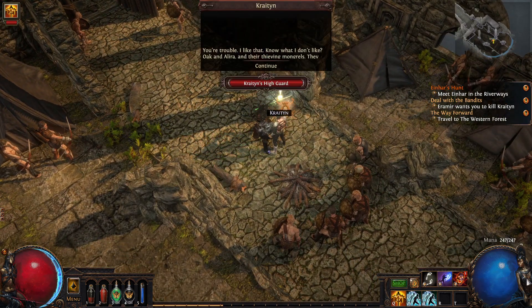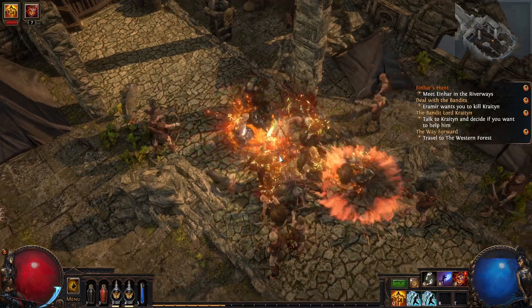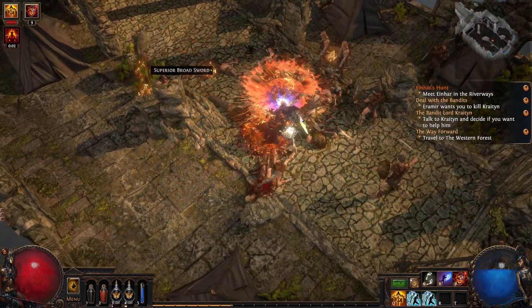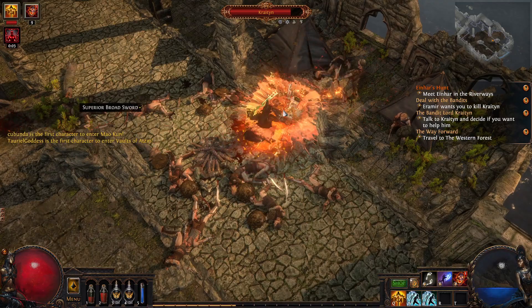All we're going to do is talk to Crayton and kill. He's a bad dude. He's got a lot of minions but he's generally an easy fight, assuming that you've been following a build guide up to this point, or that you have a general build in mind.